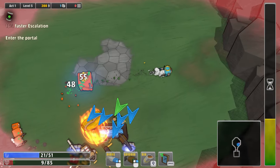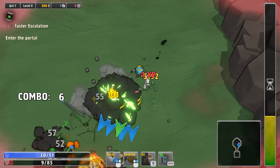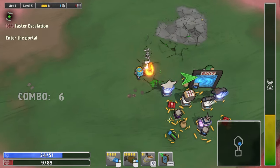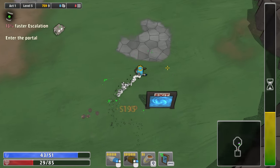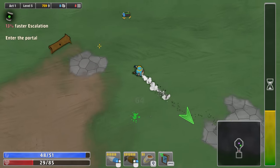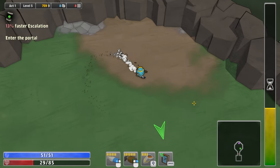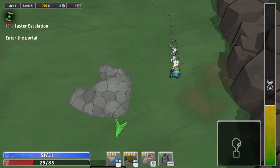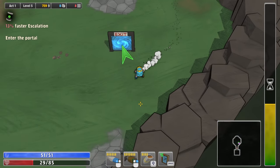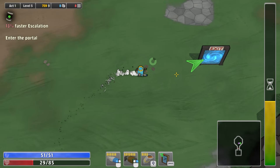Damn, why's this guy so strong? Holy crap, we got all this stuff. I like that — you might as well get a good reward if you're fighting an enemy like that. But man, we need to heal now. So it's 13% faster escalation, whatever that was related to. I don't know. I think we're done here. I don't see anything else to grab — let's get out of here.